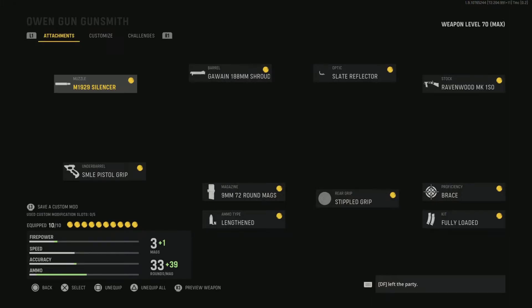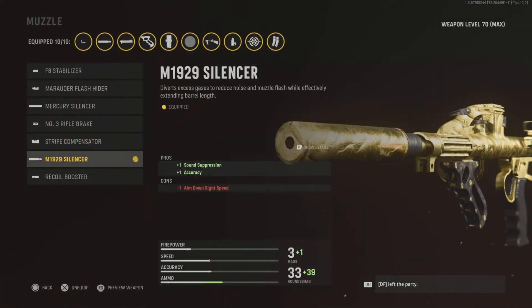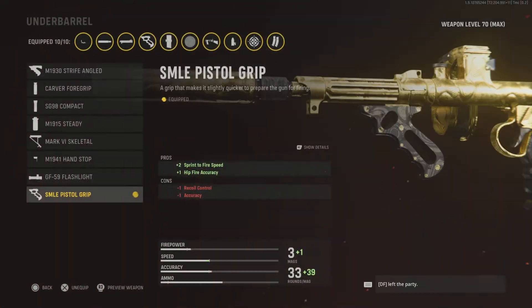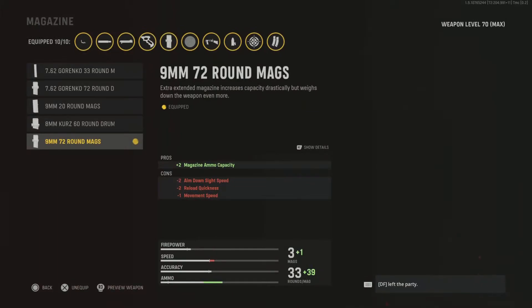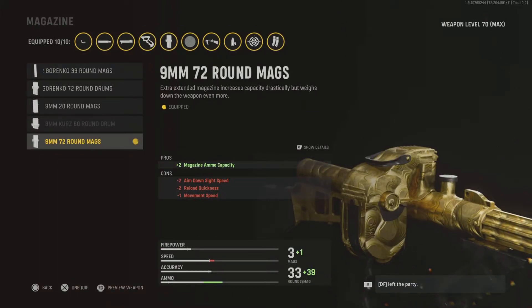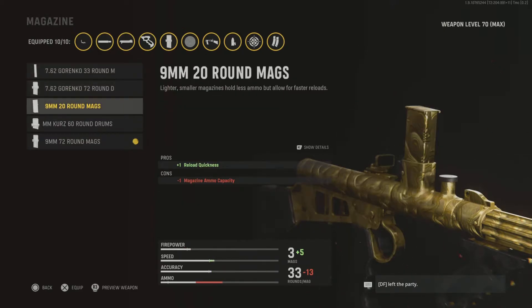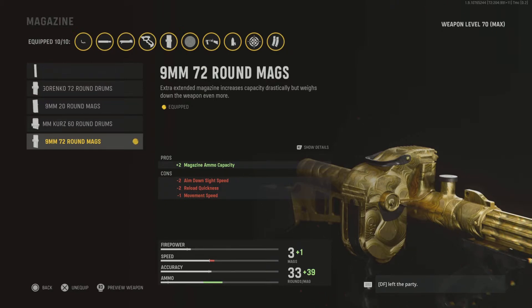Same perks as the others. You don't need Forward Intel because you don't see the radar, but it does help when the UAV's up. The first attachment is a suppressor — it doesn't make a huge effect but I prefer silencers. The next underbarrel is something different: the SMLE Pistol Grip. That increases sprint-to-fire speed mainly — that's the key thing. We want a speedy build for hardcore because you need to be quick on the trigger. Then for the rounds it's just the 72-round mags — you don't need damage rounds because it one-shots anyway.